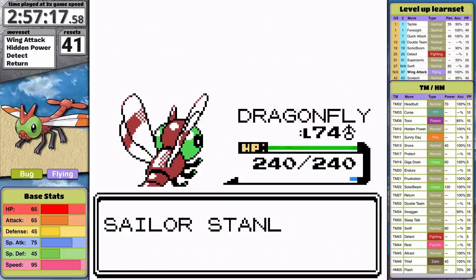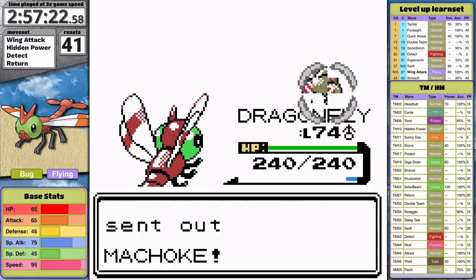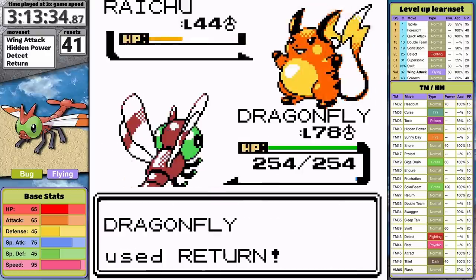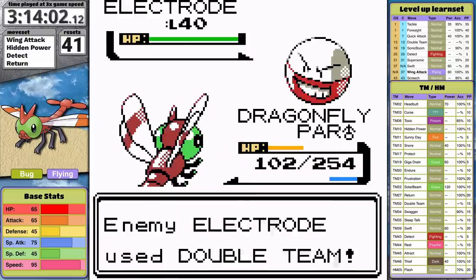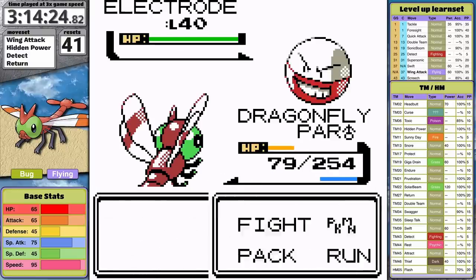In Kanto, I regularly skip as many trainers as possible, but today with Yanma I fight as many optional ones as I can. I'm convinced that Red is going to take level 100 — this run has been brutal so far. Normally the Kanto gyms are easy, but this time Surge takes Yanma out because of paralysis. This status condition alone is responsible for almost all of my losses.